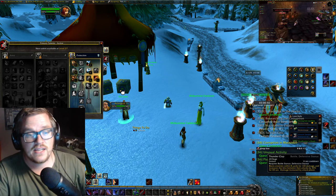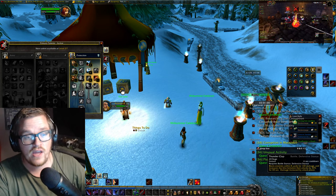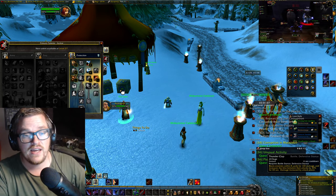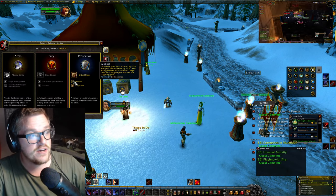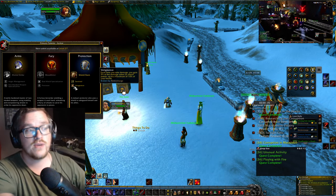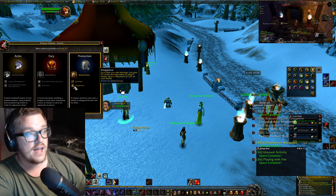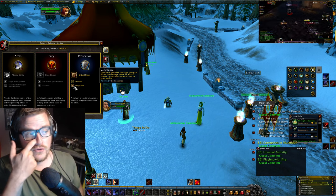On top of that, it's AOE damage, and it also increases the time between attacks from enemies by 20% for 30 seconds. Damage is increased by attack power, which is extremely nice, because since Cataclysm we got Vengeance — whenever we take damage, we gain 5% of the damage taken as attack power, up to a maximum of 10% of your health.